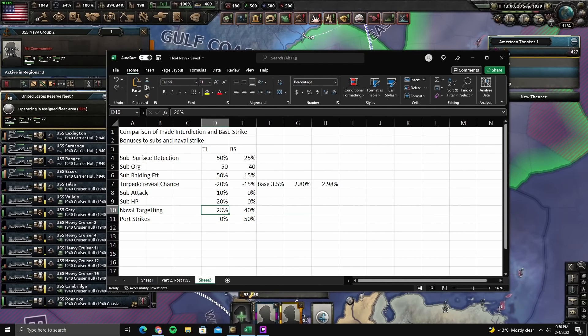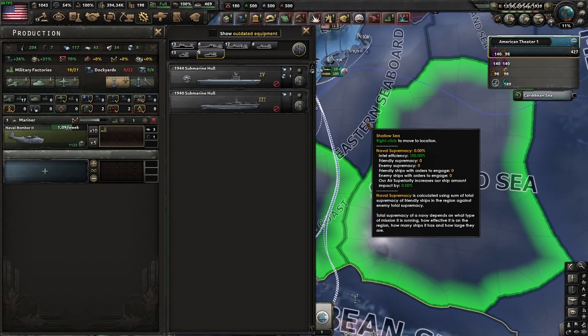And then you have naval targeting: 20% bonus for trade interdiction, 40% for base strike, and you also get a 50% bonus to port strikes. The small difference between these two, and that port strike bonus, is the real reason I'd recommend base strike over trade interdiction. Base strike is also the doctrine you want if you're going to be an air controller in multiplayer. With that out of the way,